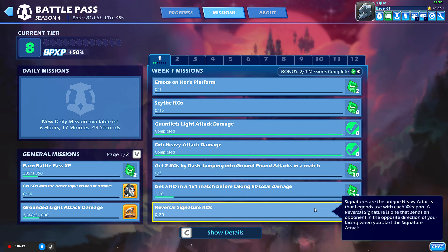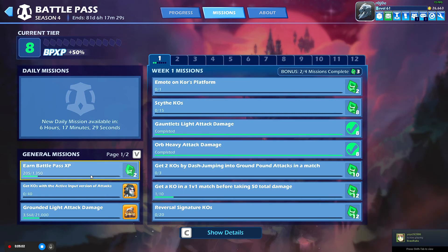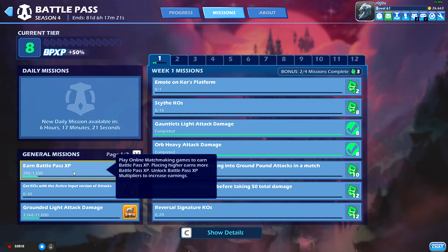Volkov has a signature that does this in reverse — he pulls you from one side to the other with his side weapon. You need to get a KO with that kind of signature. That's all the Week One missions. The general missions are available throughout the battle pass — there are four of them — and it basically says play an online matchmaking game to earn Battle Pass XP.